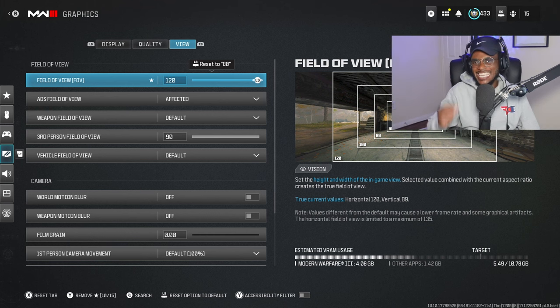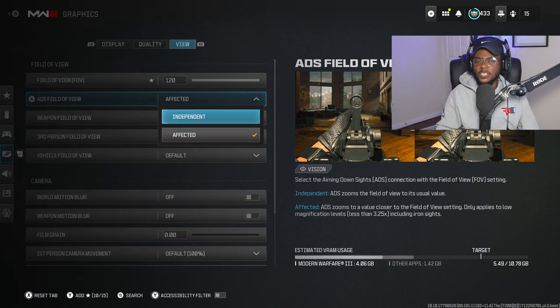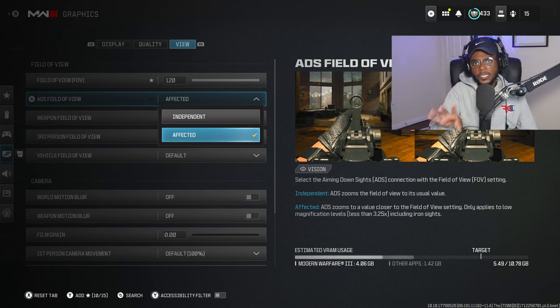To tie in your newfound aim assist settings, I highly recommend adjusting your graphics settings. For field of view, I recommend playing anywhere between 100 to 120. Not only do you get a bigger picture, but you can match this with Affected, not Independent. Sometimes when you boot up Modern Warfare 3, it's going to default to 90 with Independent — swap that out for at least 100. I play on 120 and switch this to Affected. You are going to see a drastic improvement in your aim accuracy and gun skill, especially at those longer ranges. This is going to mirror your FOV with whatever optic you're running, giving you a lot less visual recoil.